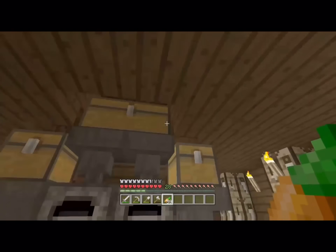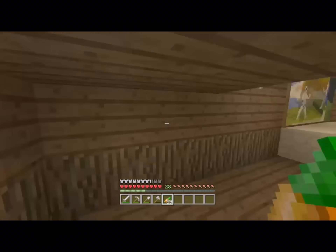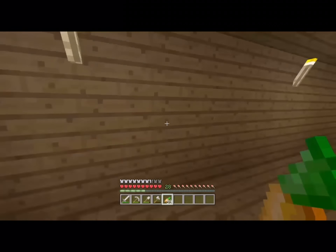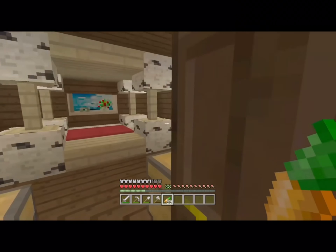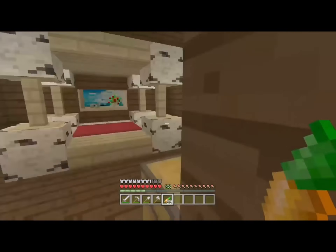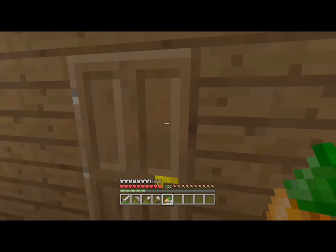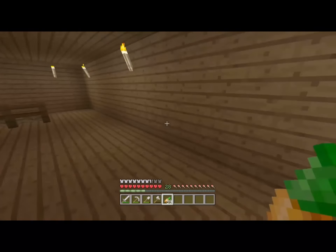Here's my automatic smelter — you put coal or fuel in there, items at the top, and then they'll go down to the bottom. It smelts stuff like iron. Now if we go up here, here's my bedroom — well, my older bedroom. Nothing much there. But then if we go in here, here's the guest bedroom. Anybody who's visiting my world can just sleep.